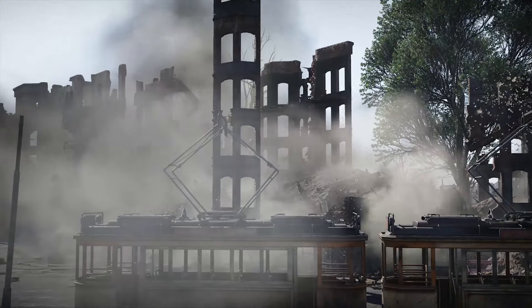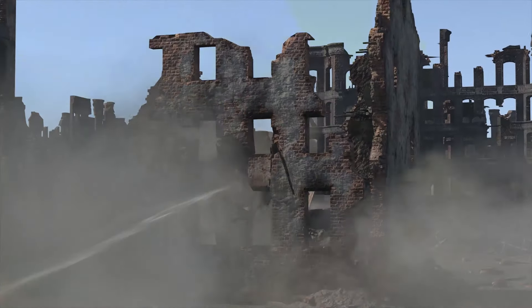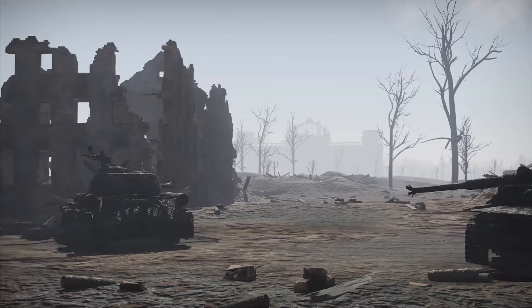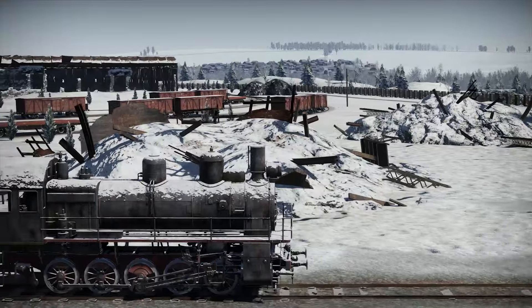The destructible environment feature is also receiving an update. Combat on urban maps will change noticeably — now it's easy to destroy a house and make yourself a new path. The first three locations this new feature will be available on are the already well-known Berlin and the absolutely new Advance to the Rhine and Stalingrad.